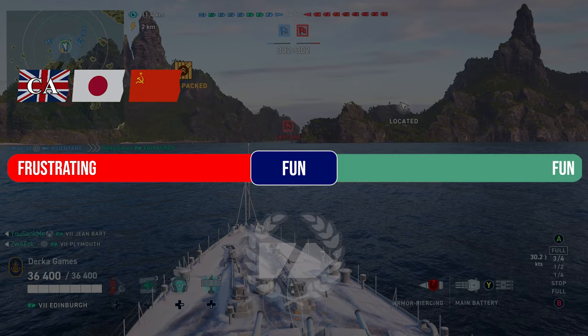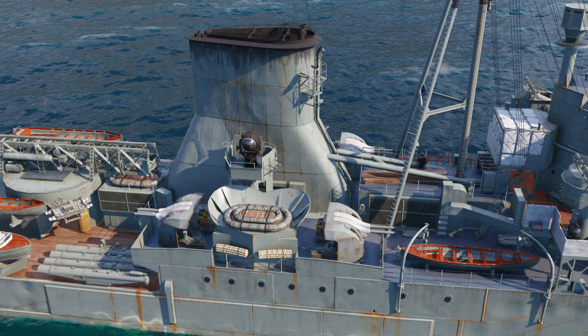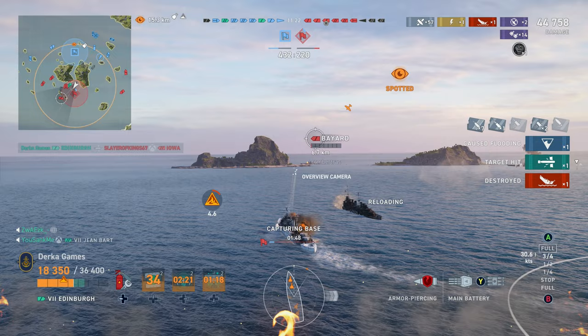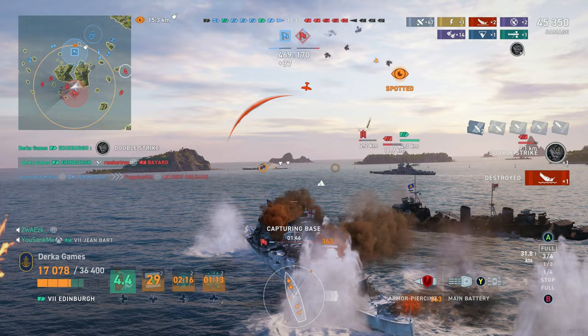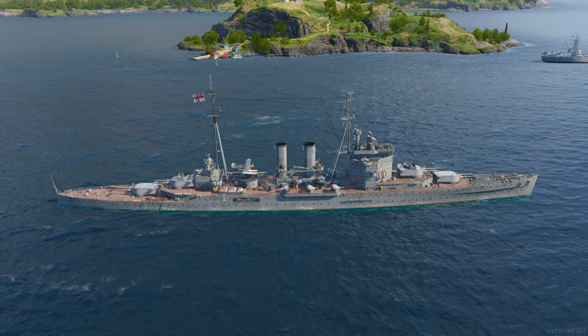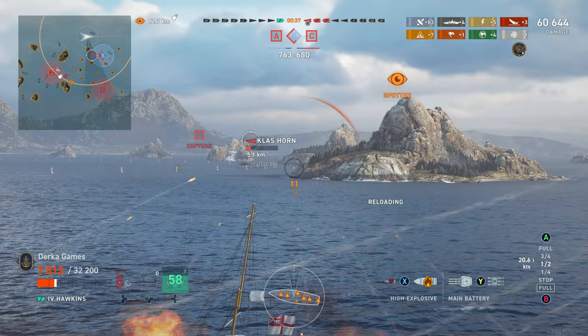The most fun cruisers to play was voted to be none other than the Royal Navy Light Cruisers. These ships are unique with their smokescreen generators, stealth capabilities, and short-fused armor-piercing shells. They are great at playing around objectives and killing destroyers, but beware — they do not have high explosive shells. The least fun cruisers were voted to be the British Heavy Cruiser line, with the Hawkins, Devonshire, Surrey, and Albemarle rounding out the group. This group of cruisers comes with large caliber, slow-reloading guns and no smokescreens.